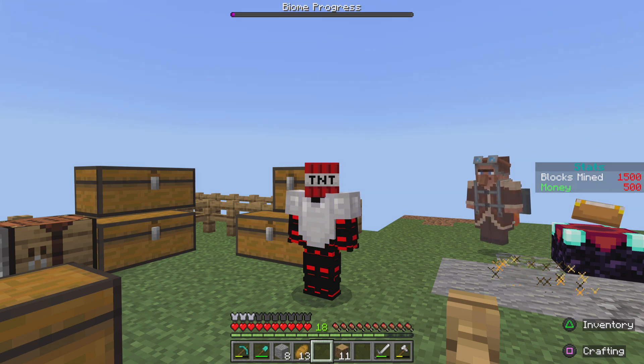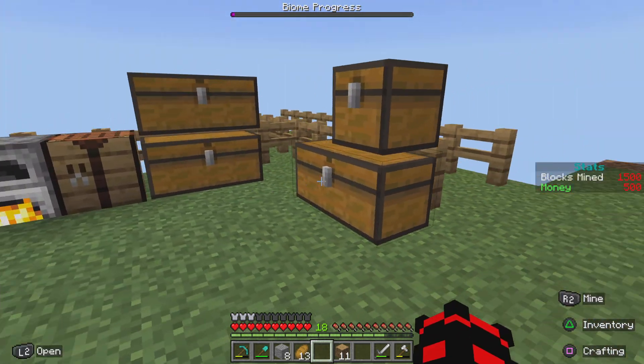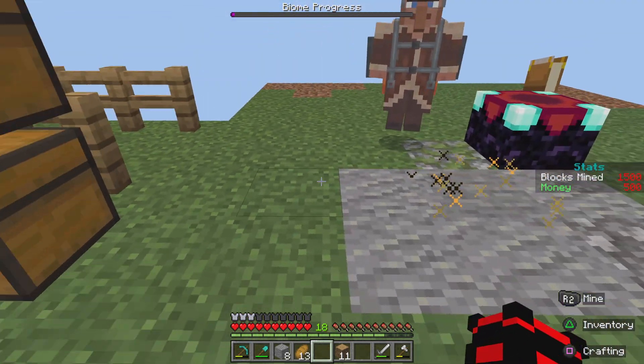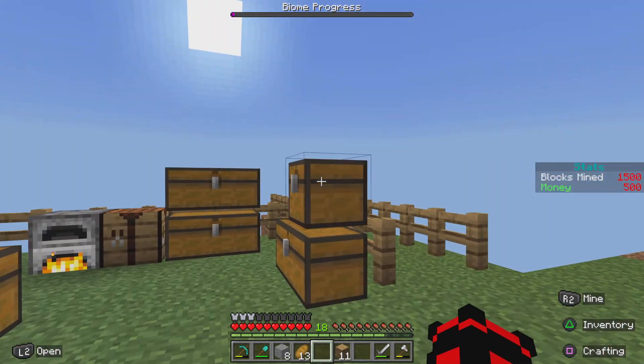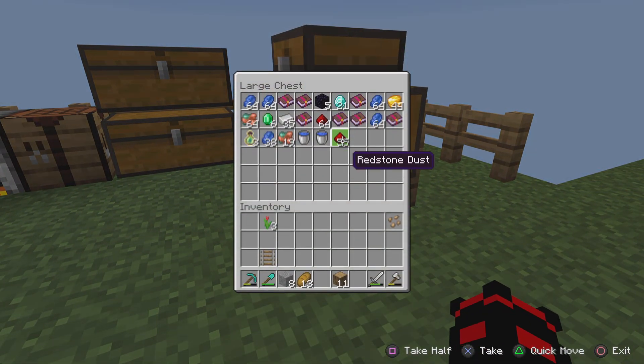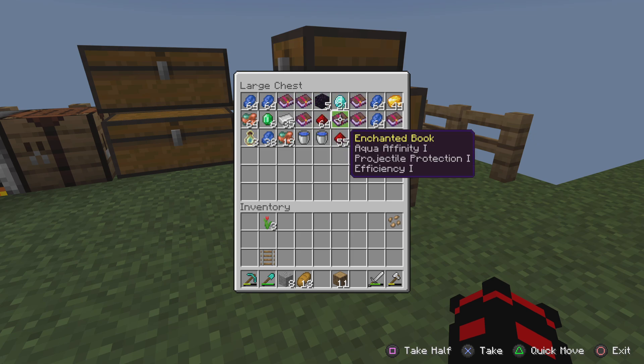Hey guys, it's Justin and this is a Jibbry Cinema kind of video — episode 4 for Minecraft One Block Skyblock. We're going to continue on. Remember last episode we kept blowing up our island by creepers, so we moved the chest over here. We have all my enchanted books that I've gotten, which some are pretty good.